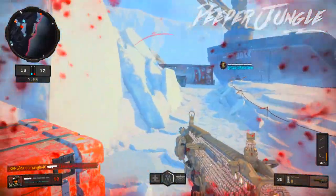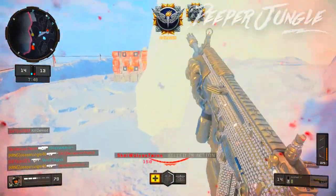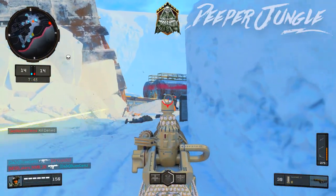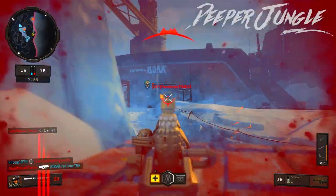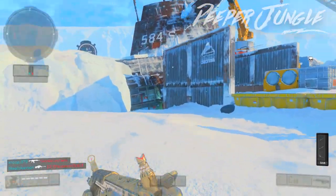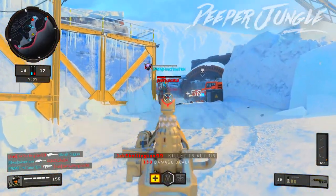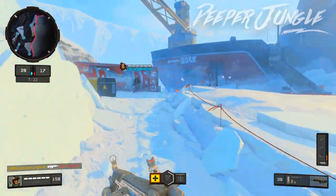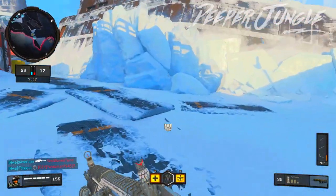The time between Stimshots is a lot shorter, so you can get shot a couple times, duck around a corner, heal yourself, then get back into the fight, kill the person, and heal yourself again — you don't have to sit there waiting for your health to regen. Also, you can actually heal yourself with Stimshot while shooting. So if you're using something like a submachine gun and you're wounded, you can heal with Stimshot and still shoot the person at the same time.